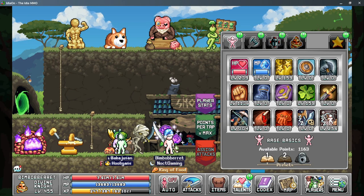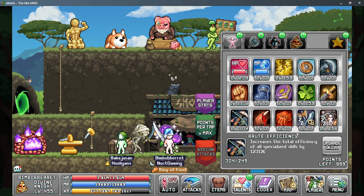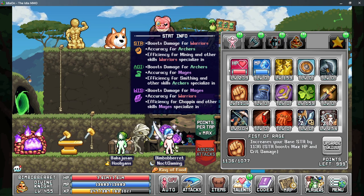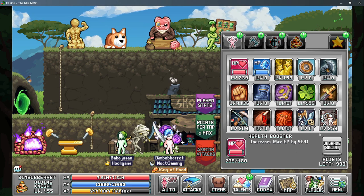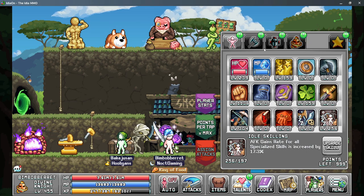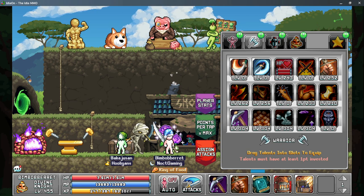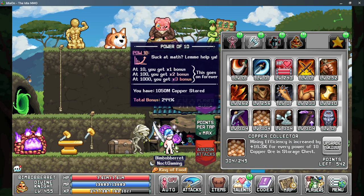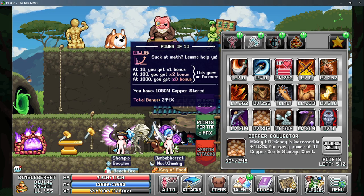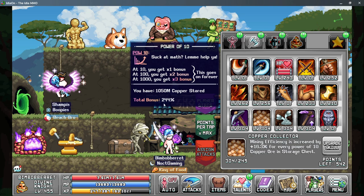Next up are our talents. There are four main talents on the first tab: brute efficiency to increase total efficiency, fist of rage to increase maximum strength which raises maximum HP and mining efficiency, health booster to increase maximum HP, and idle skilling to increase overall AFK gain rates. On the second tab, big pick is an active skill that needs to be assigned to your attack bar and increases ore gained while mining. Copper collector gives more mining efficiency based on how much ore is stored in the chest — the more ore, the more efficiency — so cap this out as soon as possible.